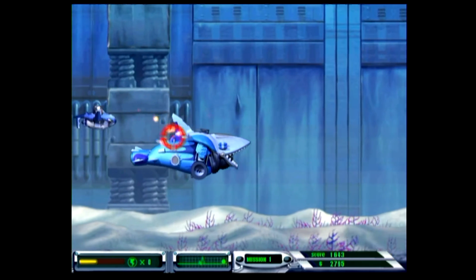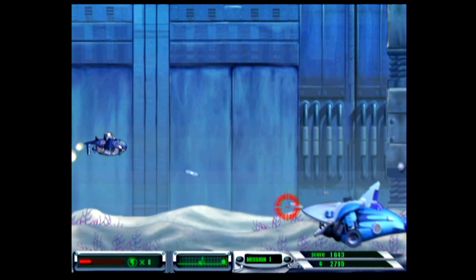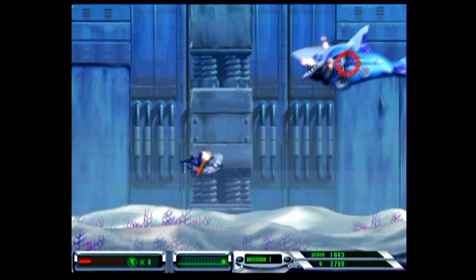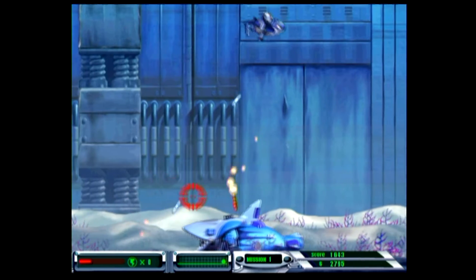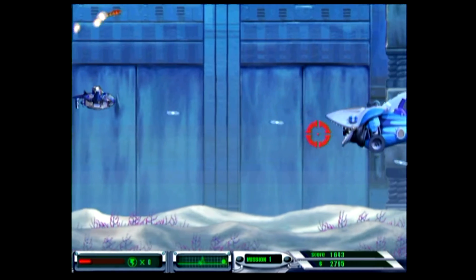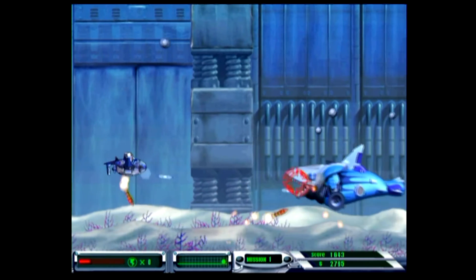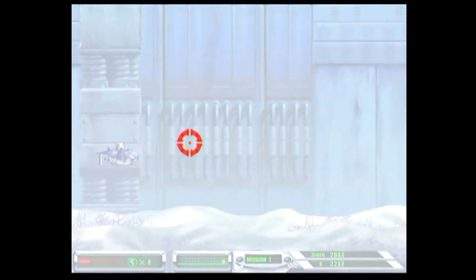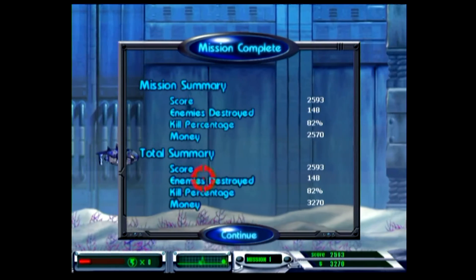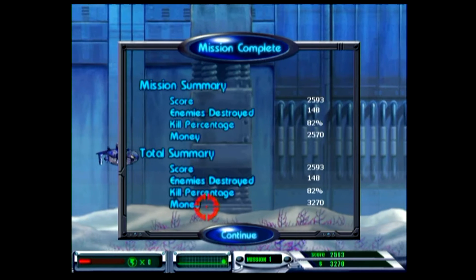That's kind of interesting. At this rate, I would be here shooting this guy forever. Too slow. I don't even know if I'm hitting this guy on the proper spot. Oh yeah, that answered my question. Kill percentage: 82%. Money: 2500. Enemies destroyed: 148. Score: 2593.